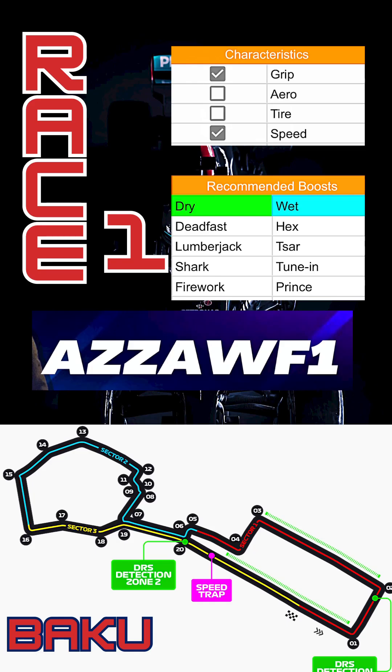Race one is Baku, Azerbaijan. It is a grip and speed track with that amazing back straight — great for overtaking opportunities. There's no wet percent chance, so you want to be on your dry boosts. The most recommended boosts are Dead Fast, Lumberjack, Shark, and Firework. We'll now look at the key overtaking spots and the strategy to use.